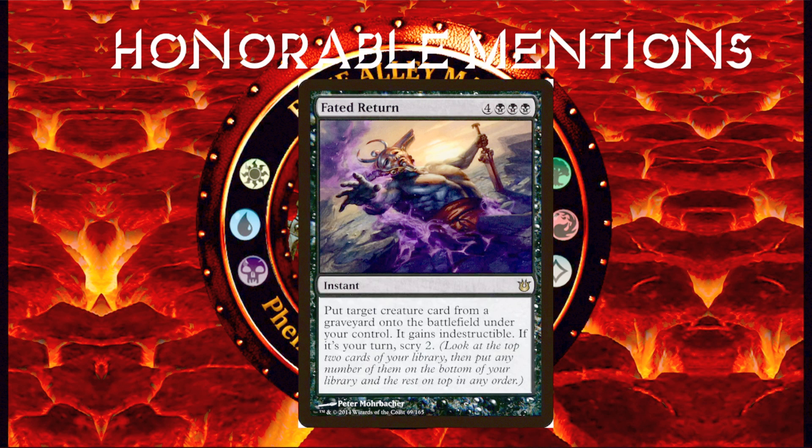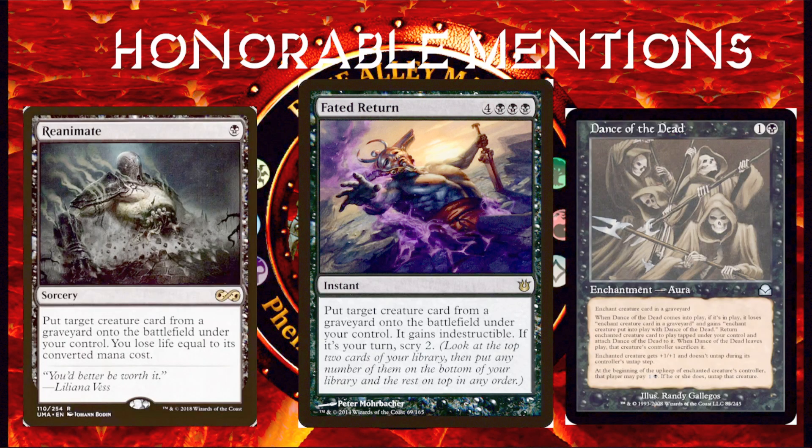and not just until the end of the turn — it just stays Indestructible. If you do cast it on your own turn, you get to Scry 2. But this spell is instant speed, and if you wait until the end step of the turn before yours to cast it, the creature you reanimate will be able to attack right away. Fated Return will reanimate a creature at instant speed and give it Indestructible. Other reanimation spells can get you the best creature from any graveyard, but Fated Return not only gets you the best creature, it makes that creature even better than before.